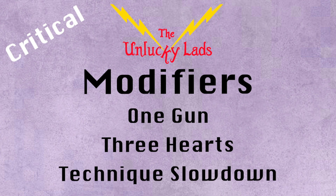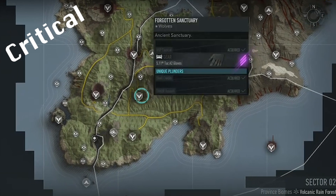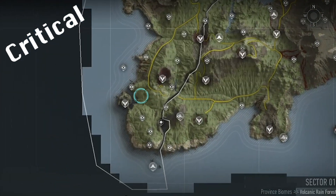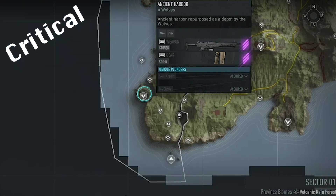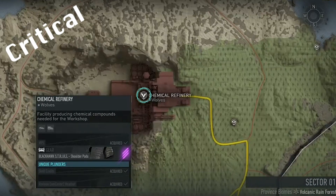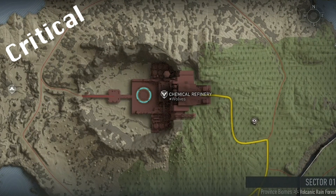To get back to your festive celebrations quicker this year, you can use the intel skips and start by destroying the four panels at Ancient Harbour. This will open up the circle at Chemical Refinery, where you can beat Bao and then head into Sector 2.